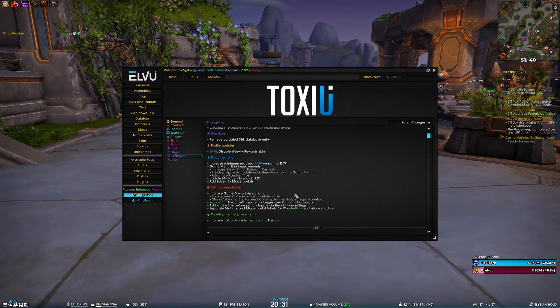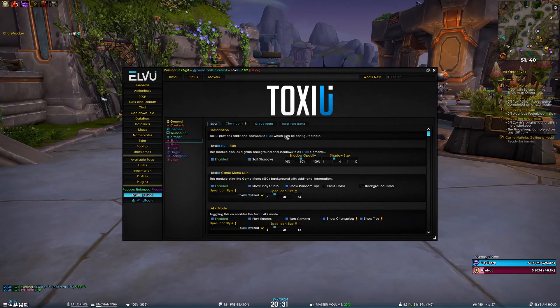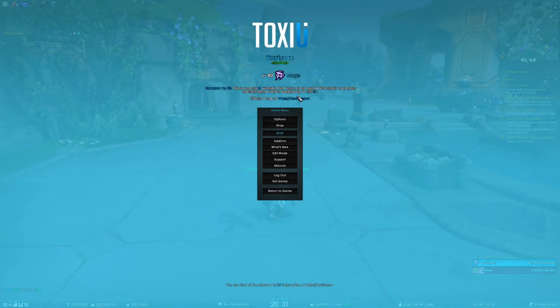For settings refactoring, we have improved the game menu skin options. The background color now has an alpha slider. If I increase it to 80 you can see it goes very dark. Also, the class color and background color options no longer require a reload, so you can just enable them and have a very bright game menu skin immediately.